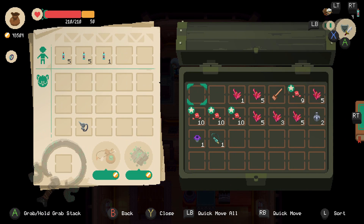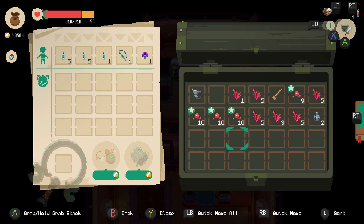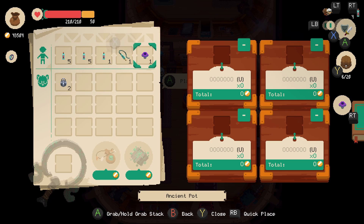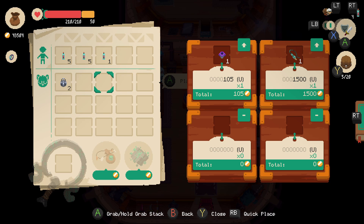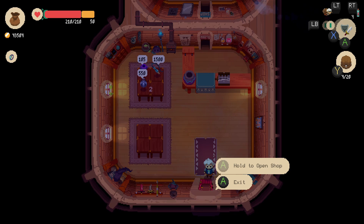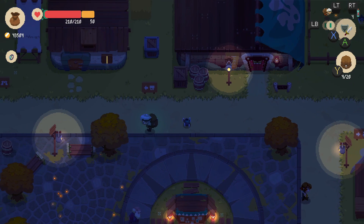Where are my potions and important gear? They're in the wrong box — damn it. I know what we can do: sort them out, sell fine. The forest dungeon awaits.